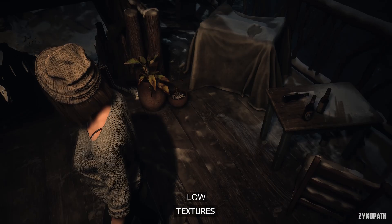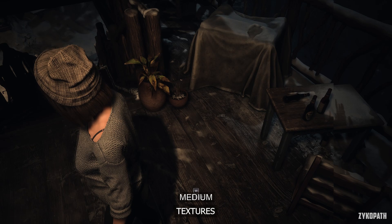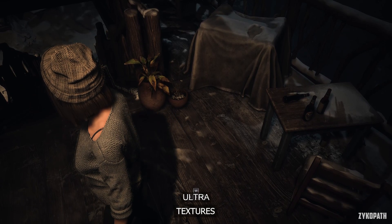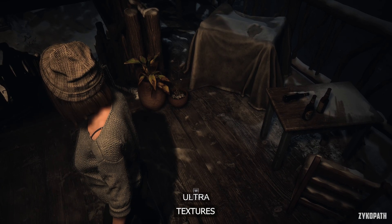The textures setting controls texture resolution and anisotropic filtering. In this scene, textures look the same on Medium and above, and each option has a very small increase in VRAM usage.